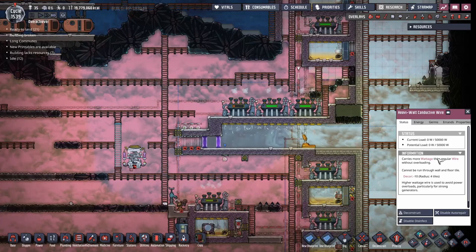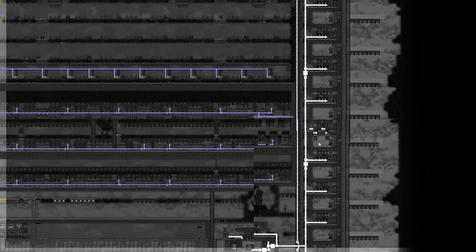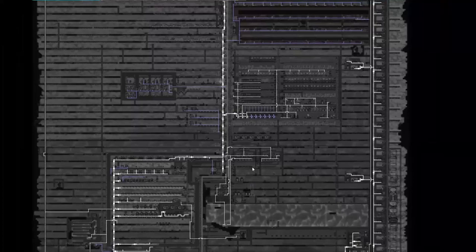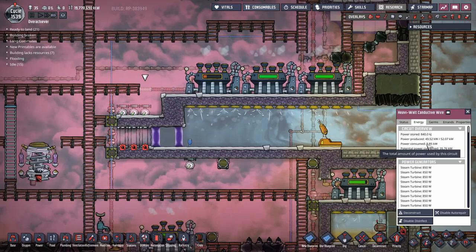Let me check the energy status. Everything is connected all the way up. That's all gold wiring as well - probably the most expensive power spine in duplicate history. Also that connects all the way across here. I think that's all connected.